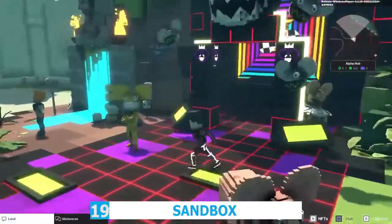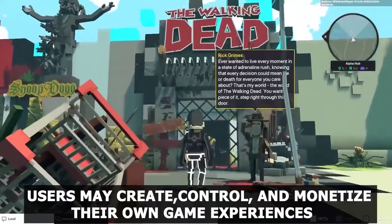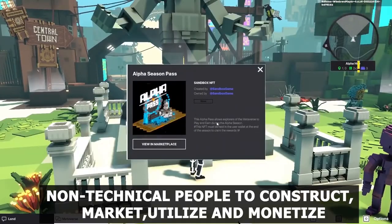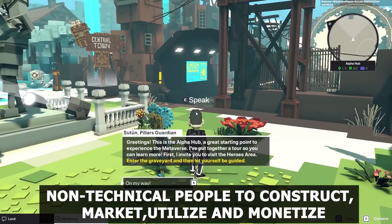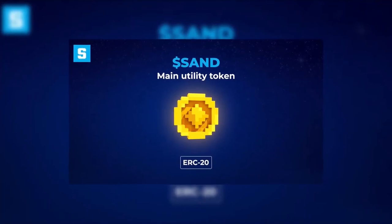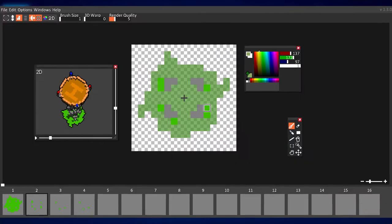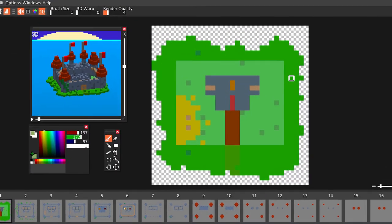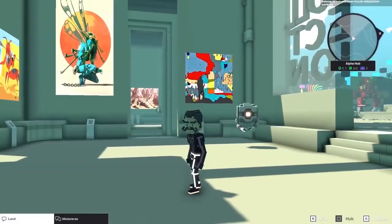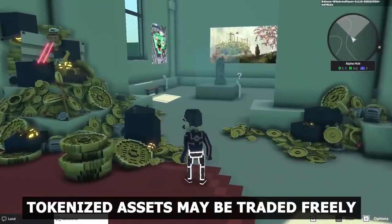Number 19: Sandbox. The Sandbox is an Ethereum blockchain-based virtual environment where users may create, control, and monetize their own game experiences. It allows non-technical people to construct, market, utilize, and monetize their own virtual reality NFTs. This virtual world's in-game economy is based on its native coin, Sand. The Vox editor is impressive — you can create voxel models, then rig and animate them very quickly. The Sandbox NFT marketplace lets you upload, publish, and sell your NFT creations, and the open marketplace is where tokenized assets may be traded freely.